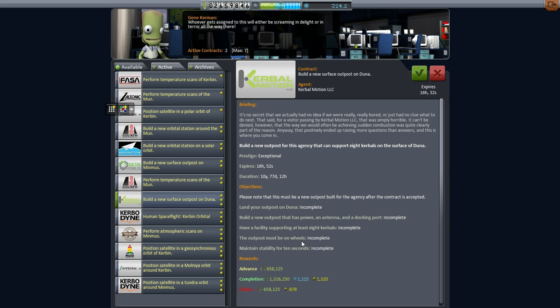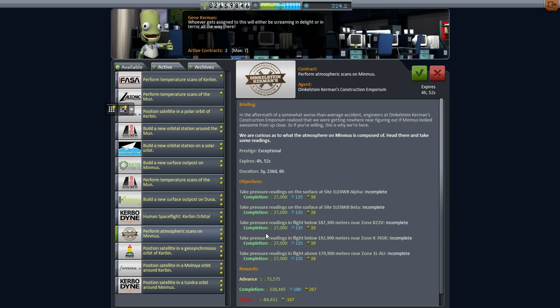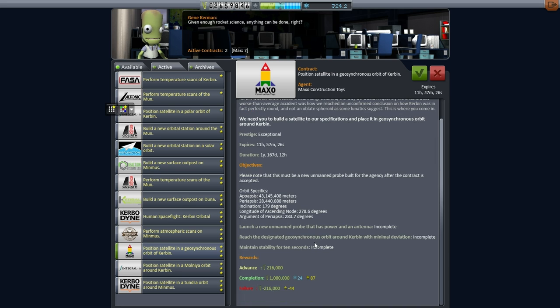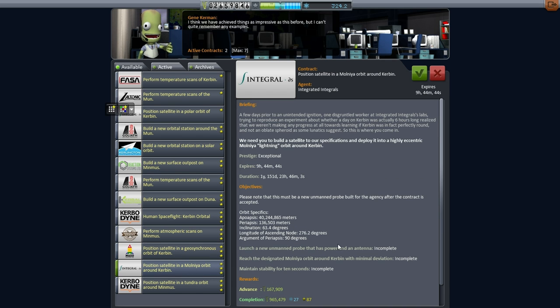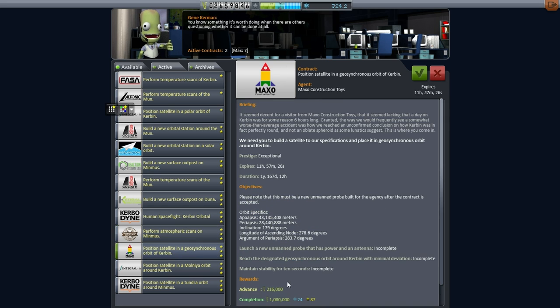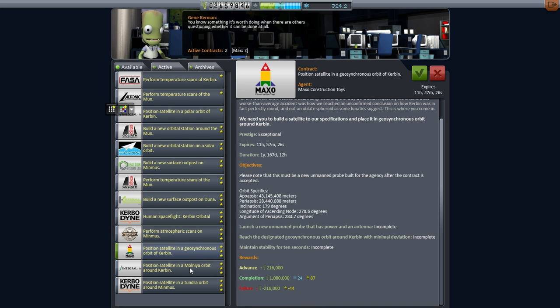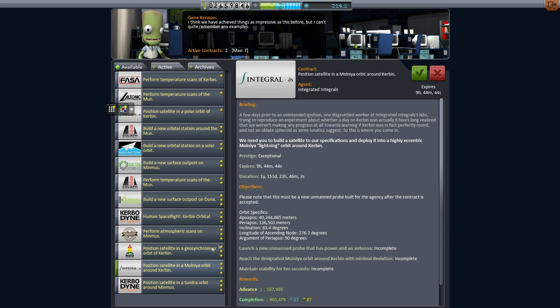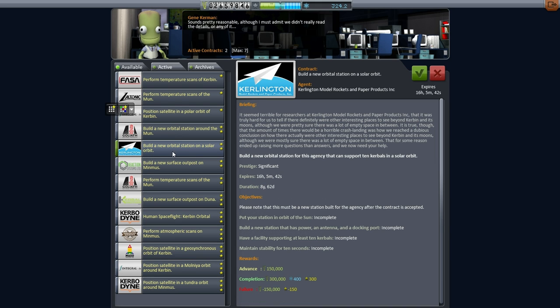The outpost must be on wheels, that's great. I don't even know where MIMUS is — I keep forgetting. I noticed at some point where MIMUS is, but I keep forgetting where it ended up. It's certainly not in orbit around Earth. Interestingly, the satellite contracts are ridiculously lucrative. The GeoSync one is more than a million and gives you some science. The Monea one is pretty much more than a million and again a little bit of science. Those are oddly lucrative, but we've already done it — I don't want to pick another one again, that would be redundant.